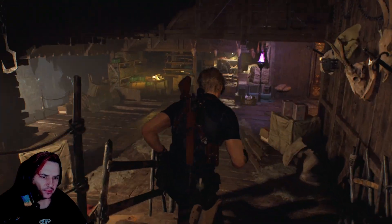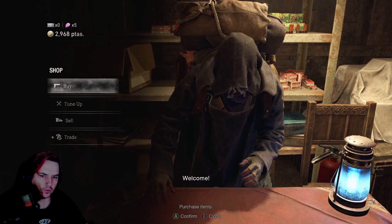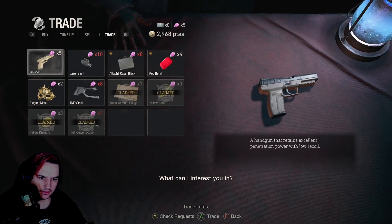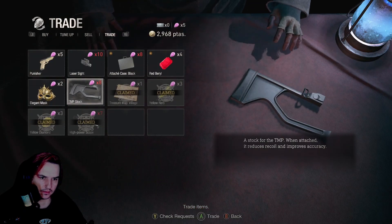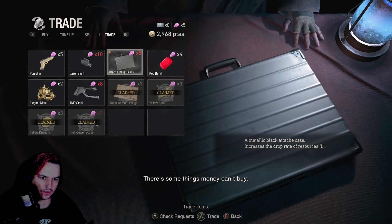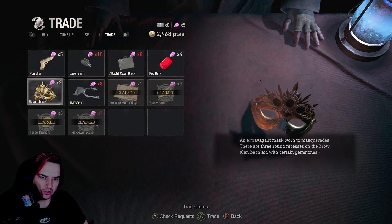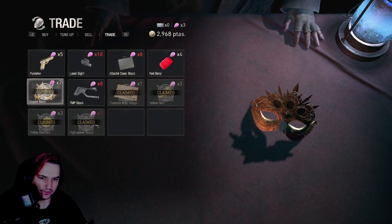I don't think we've got enough money to buy anything from the merchant unfortunately. I'll have a quick check of what he's selling spinel-wise. A red barrel - that's interesting. Increases the drop rate of resources large. I'll keep hold of spinels just to get that potentially. The elegant mask would be a good one to have as well, so I might actually get that first of all.